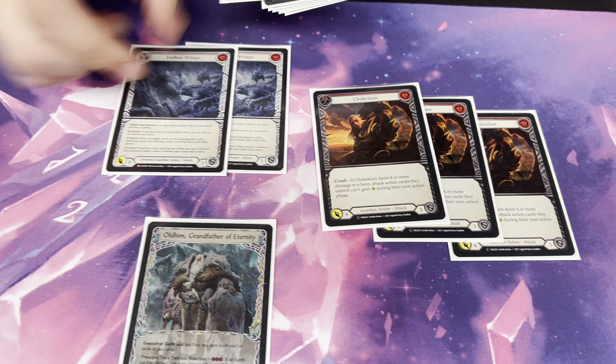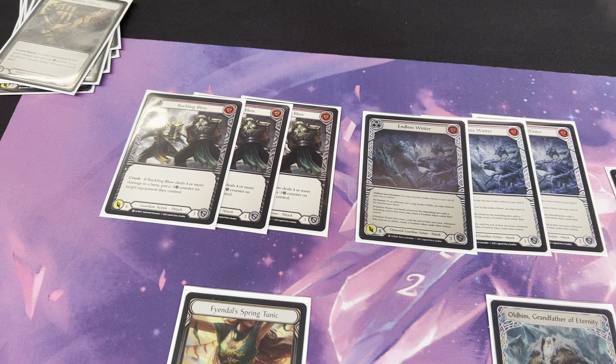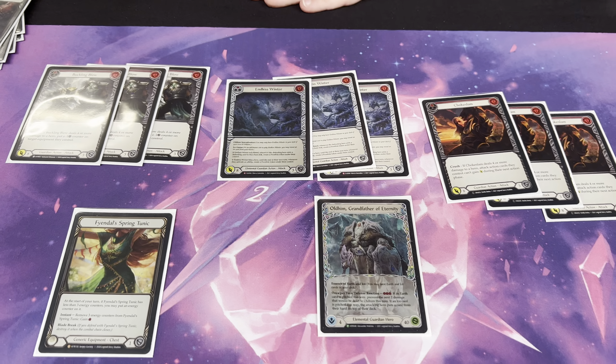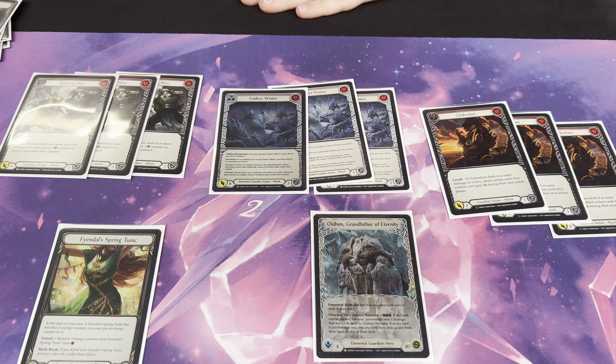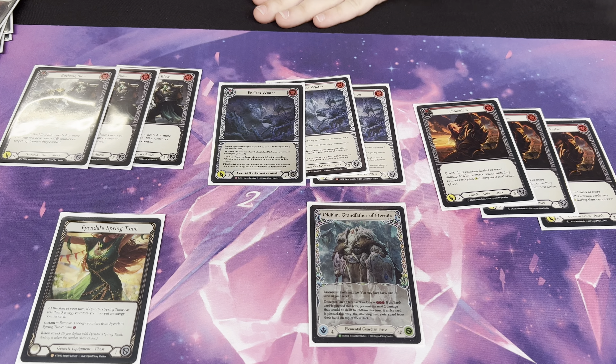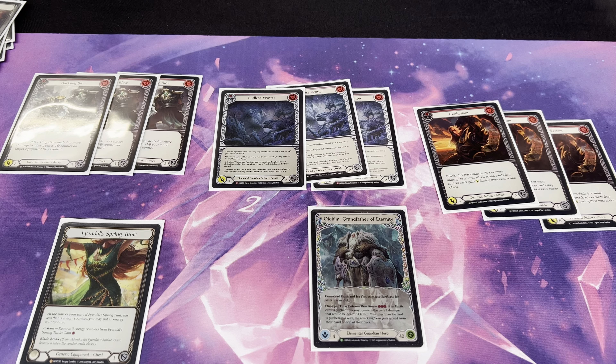Since we have the Tunic here, we can talk about some of the four-cost cards that we have: Chokeslam, Endless Winter, and Buckling Blow. Casting these cards with two blues is really inefficient — you just float two mana for no reason. So you don't actually do that that much. With this deck you block, you defend, you play it patient, and then you use your Tunic for one of these attacks. You only actually attack when you are in a good position — either if your opponent didn't do anything, or if you have a very efficient play off of two cards.